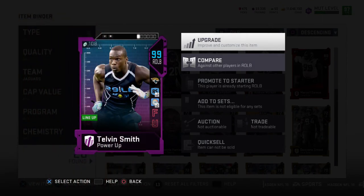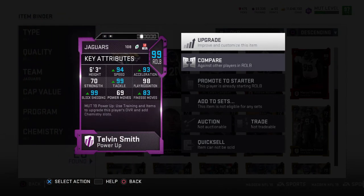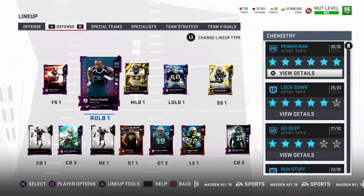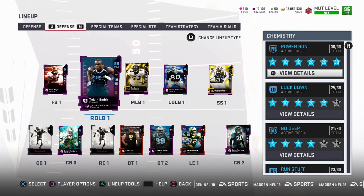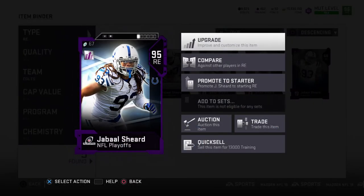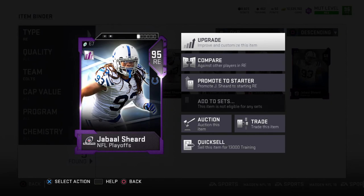We're getting the most recent version of Telvin Smith — the highest overall card available at the time. Once we add him to the power up with the draft card, that's a 97 overall. With all chemistry active, Telvin Smith is a 99 overall with 94 speed at outside linebacker. For an outside linebacker, having 94 speed is pretty crazy, and I'm excited to see what he does on the field.